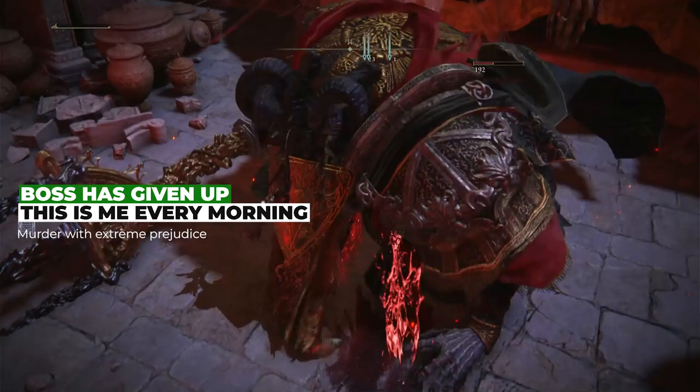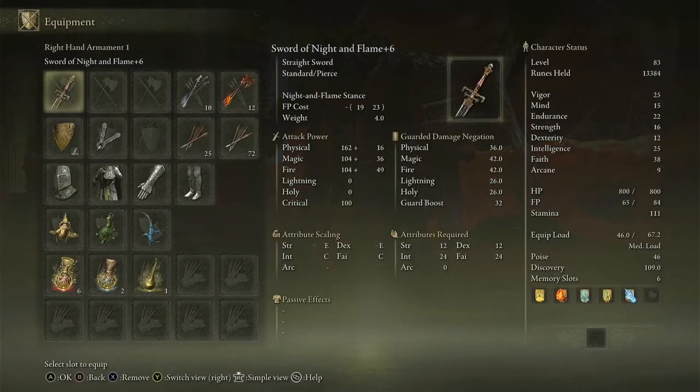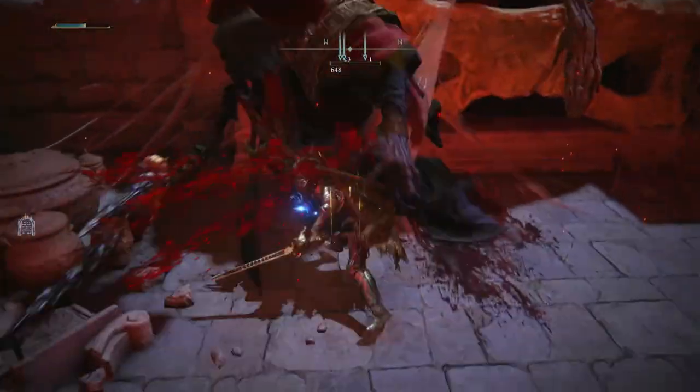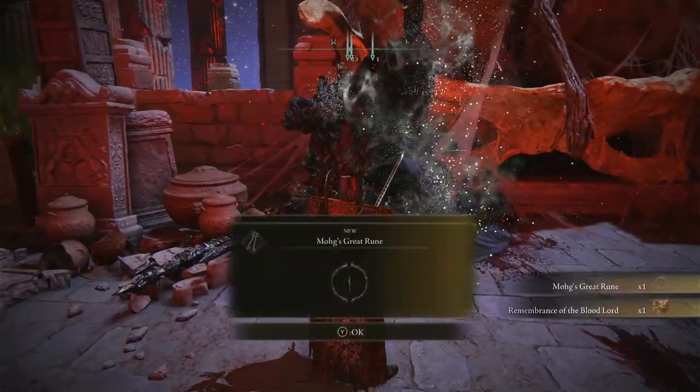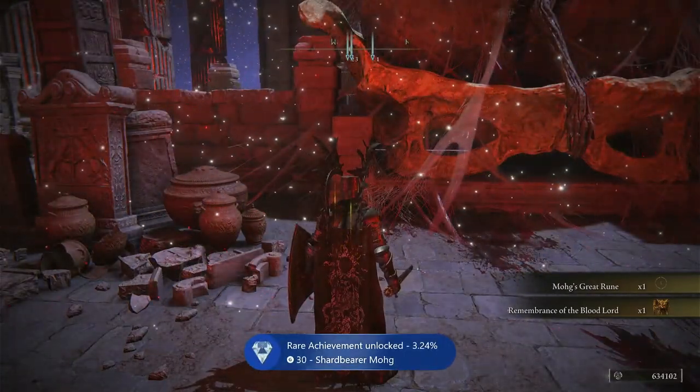He's clearly in shock that a parkouring naked Tarnished ignored his fancy fog door and just waltzed in uninvited, and his shock is so great that he's not even going to fight us. Put your stuff back on including your XP Talisman, and proceed to beat him up. Remember that right before you finish him off, you eat that gold KFC chicken foot. Once you kill him, you get a whopping 600,000 runes, as well as a great soul you can turn into a rad weapon, an even radder spell, and a trophy achievement. What a fantastic deal. What a great guide — you better give this video a like.